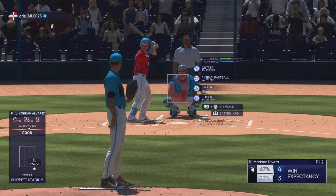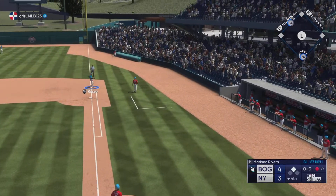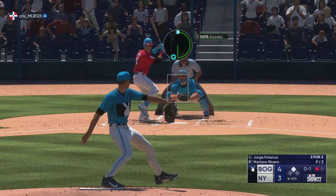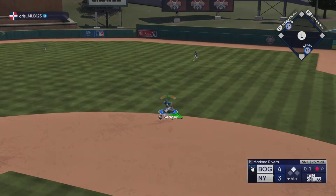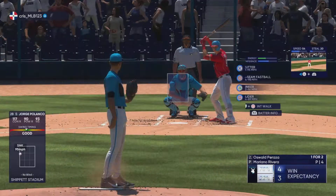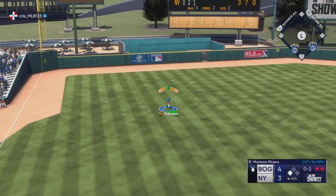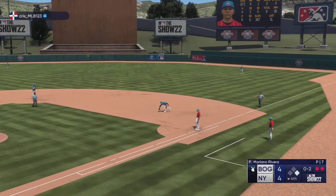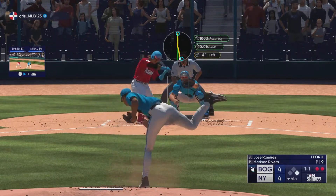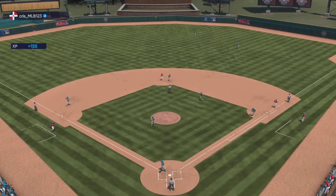Standing in is the power-hitting second baseman Jorge Polanco — foul ball. Hard hit right side — Seager fires over to first and Polanco is out. Two down. Base hit as a run scores. He comes through — good speed on the base paths, handles the bat very well. The throw in time to get him and that does it.